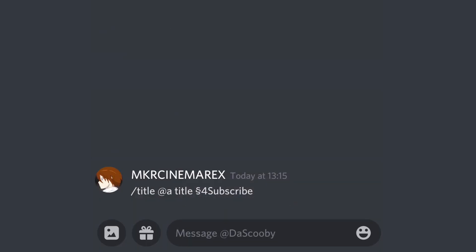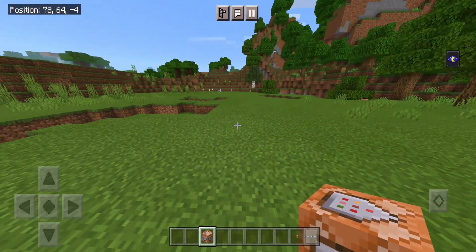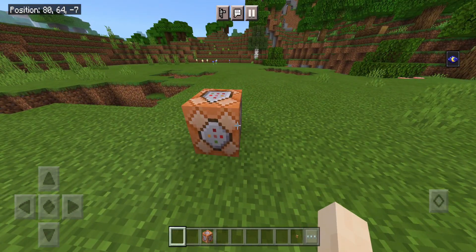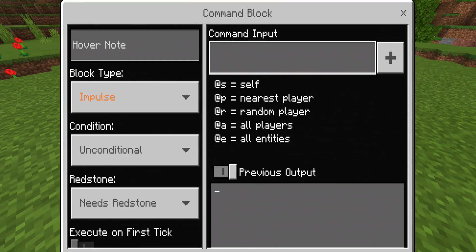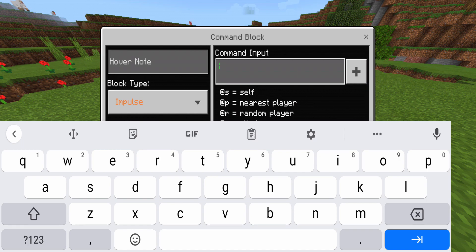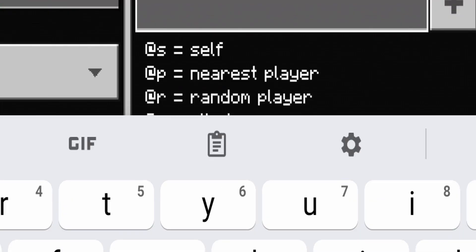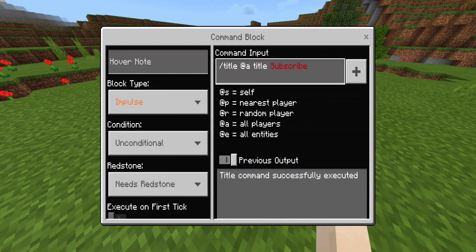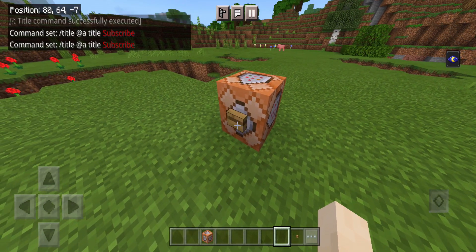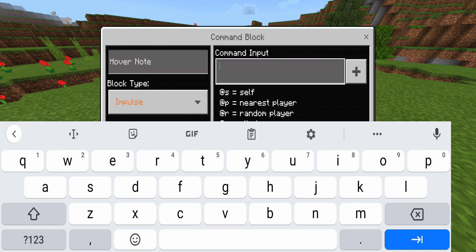Now we can jump over to Minecraft. Keep in mind we're using the Google Gboard, so this video is a good reference for what Gboard looks like. We've got a command block — but you can do this in chat as well. Go into the command block, tap the command input area, then press the arrow on the Gboard and look for the area with a little clipboard icon — a board with a piece of paper. Press on it and it'll show you everything you've copied recently. You can see the command we copied from Discord. Press on it and it'll pop into your command block. It says 'command set' and you can use your command — and look, it says 'subscribe,' which is a pretty good command.